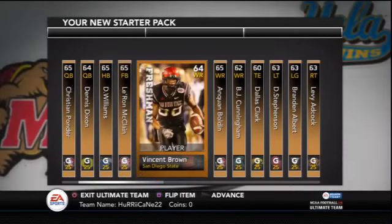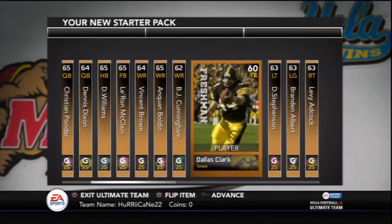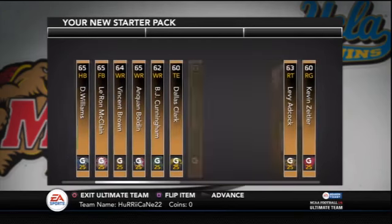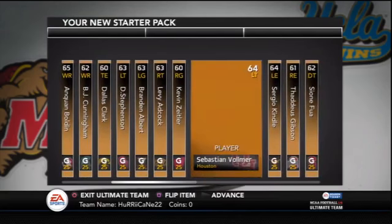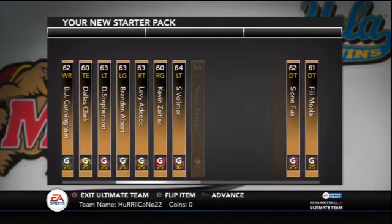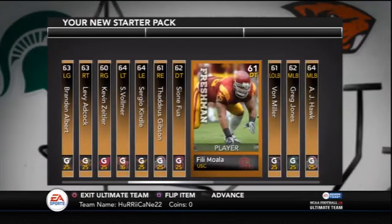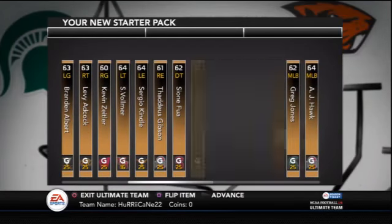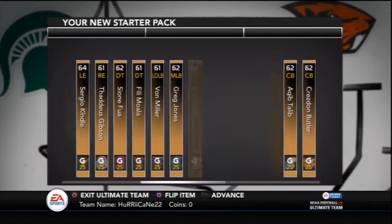Here you can see Christian Ponder, Dennis Dixon, D'Angelo Williams, Leron McClain, Vince Brown, Anquan Boldin — a lot of familiar names for myself, but of course I have to worry about how these players were in college. And it's a little bit different from Madden Ultimate Team, and that's part of why I've been looking forward to playing this. I've just had a great time — the gameplay is enjoyable, I like the engine, and I'm looking forward to building my Ultimate Team.